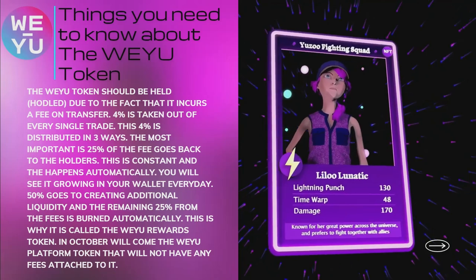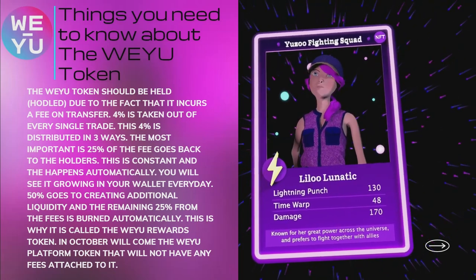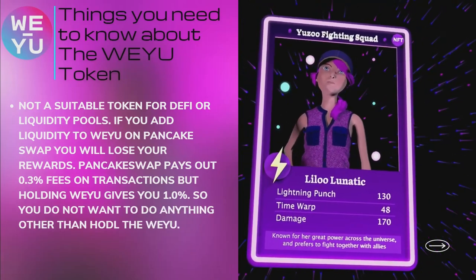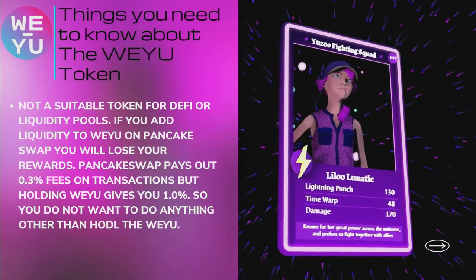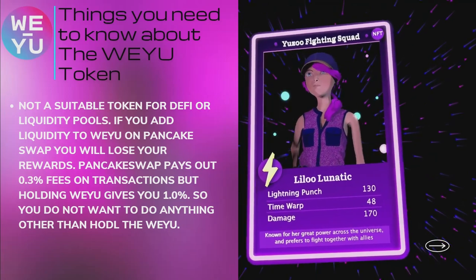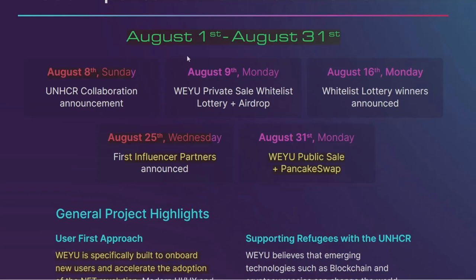This is why it is called the Wii U Rewards Token. In October, they will come out with the Wii U Platform Token that will not have any fees attached to it. The Wii U token is not a suitable token for DeFi or liquidity pools — if you add liquidity to Wii U on PancakeSwap, you will lose your rewards. PancakeSwap pays out 0.3% fees on transactions, but holding Wii U gives you 1%. August 31st is the Wii U public sale and listing on PancakeSwap.